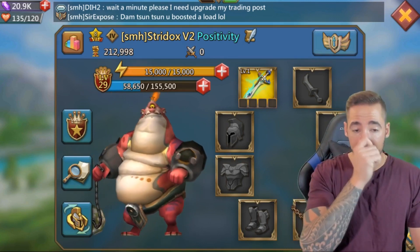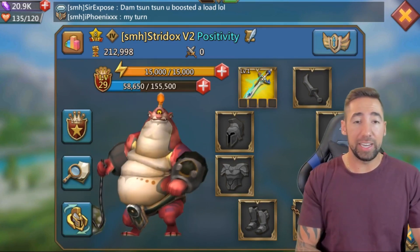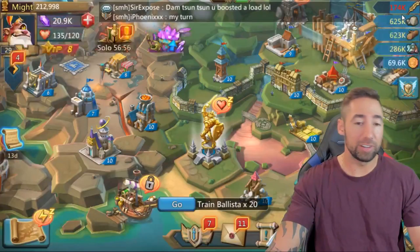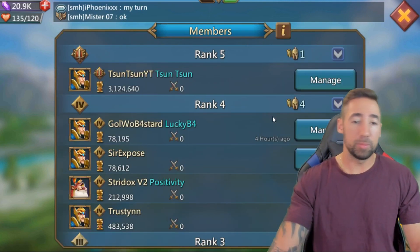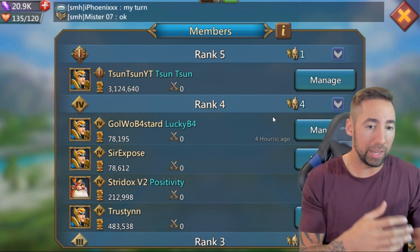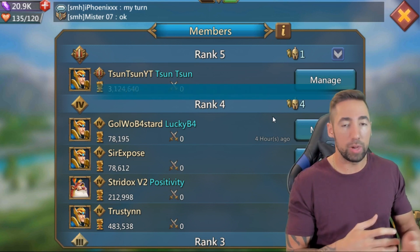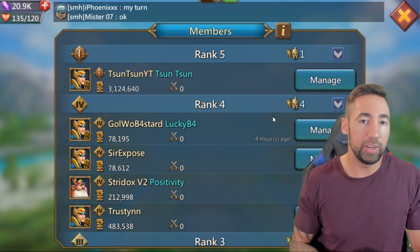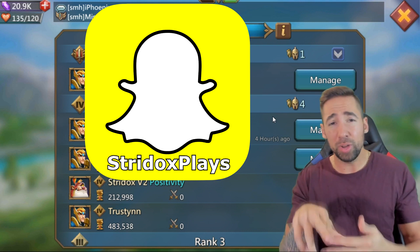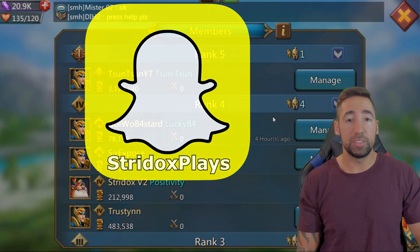That's gonna do it for this video. This is what my account's looking like at the moment — 212,000 might. Me and Sun Sun are in a guild he created called SMH in kingdom 314. This is my alt account, Stridox V2. Our guild is looking pretty solid — we have some other YouTubers and good buddies in here too. If you want to make a new account, come to kingdom 314 and join SMH. Hope y'all enjoyed this video — drop a like, show some love. Add me on Snapchat at Stridox Plays, Line Chat is Stridox, Instagram is Stridox Plays. Have an amazing day, have a blessed day — peace!